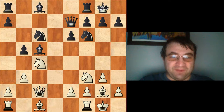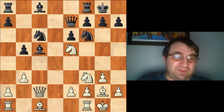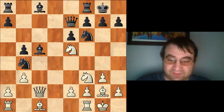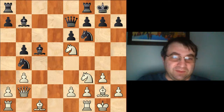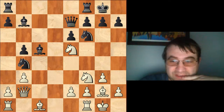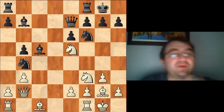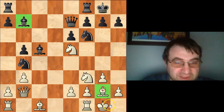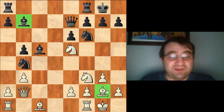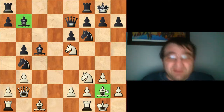Nepomniachtchi reasonably just continued with his development, playing knight c6 — wanting to win the development race. We have knight to c4, then b5, a clever move to develop his bishop to the long diagonal. After knight on c to e5, knight b4 gains a nice tempo against the queen, making it possible to follow up with bishop b7. Then bishop b4, queen b2, bishop b7 — and Nepomniachtchi looks like he's gotten out of the opening in really good shape, completely equalized with a symmetrical pawn structure.